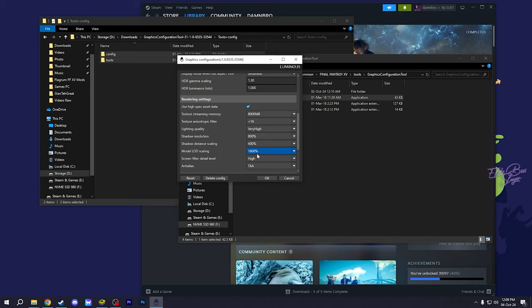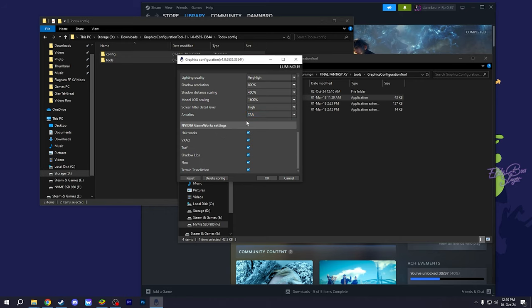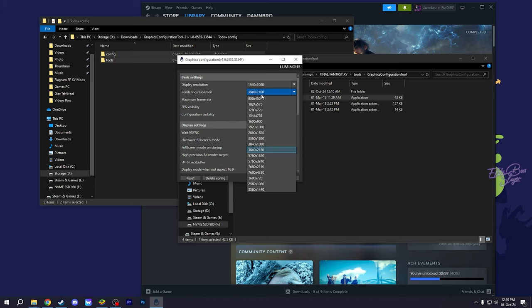Model LOD scaling will be at the highest for higher quality and fidelity. Screen filter detail level will be set to high. Anti-aliasing will be TAA plus FXAA — it can look a bit jaggy otherwise. I'll turn on Nvidia GameWorks. Terrain tessellation doesn't work anymore in the latest patch of FF15, but let's turn it on anyway.